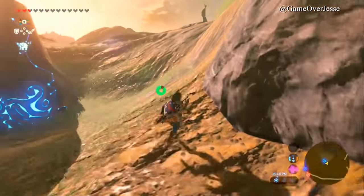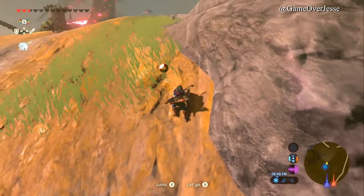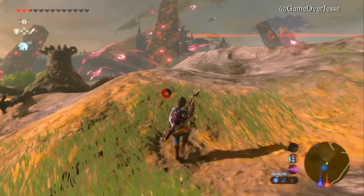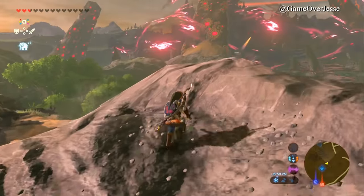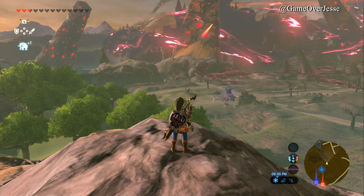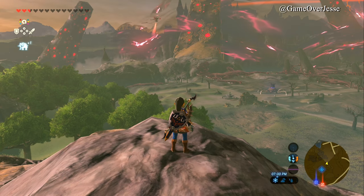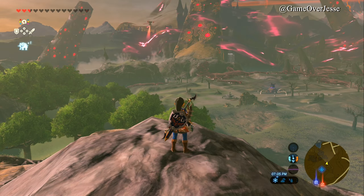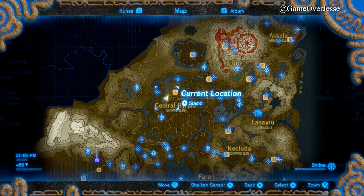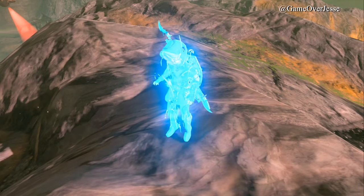So what you do is I spawned at this shrine which is really close to Hyrule Castle. You actually have to sneak into Hyrule Castle to do this. There are many different ways you can do this, but if you just want to get the Hylian Shield or some of the more powerful weapons and rare food items, they can all be found within Hyrule Castle.